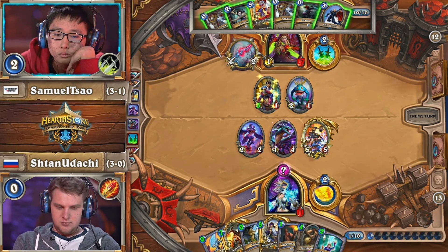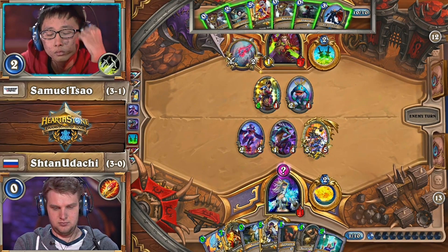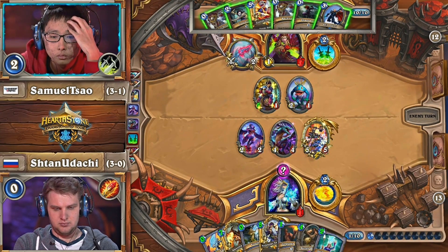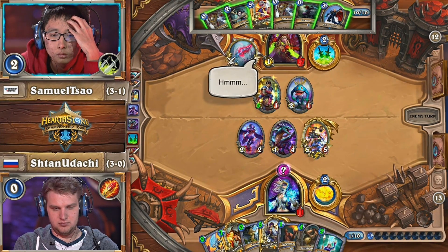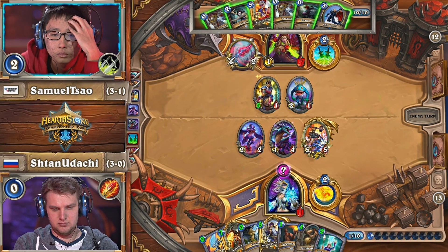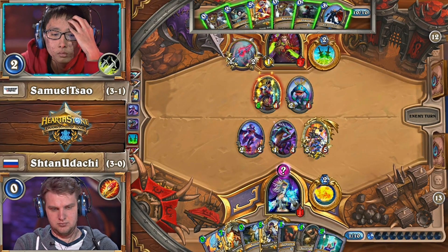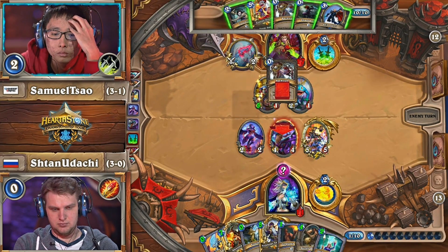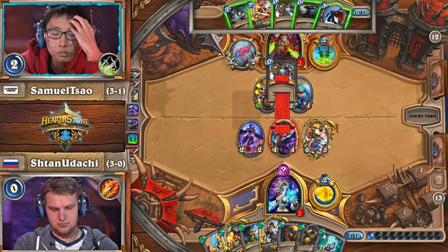He's just not even interested in protecting this block. He had a one mana Frostbolt in hand that he could have used to try and protect the block, take some of this damage off the board. He could have traded with his minions to do the same thing. He said no — Ice Block is up. I just have potentially lethal damage if you don't trade into my board next turn. Even then, I still have more outs from my deck. Arcane Intellect can hit Reno or Ice Block again.